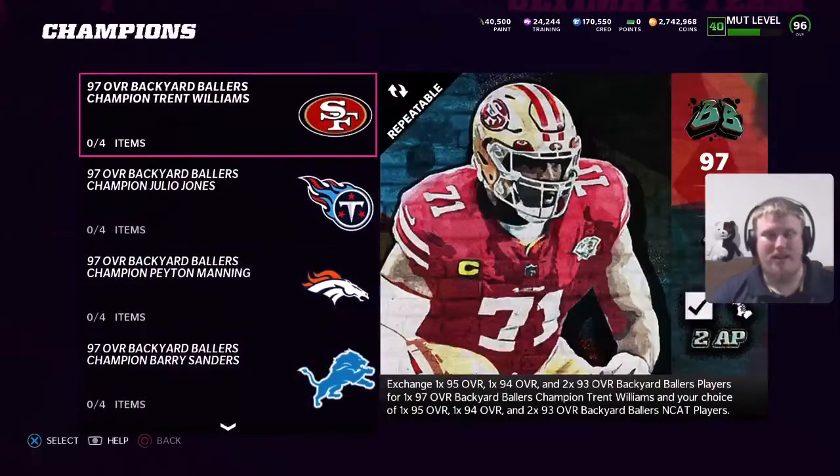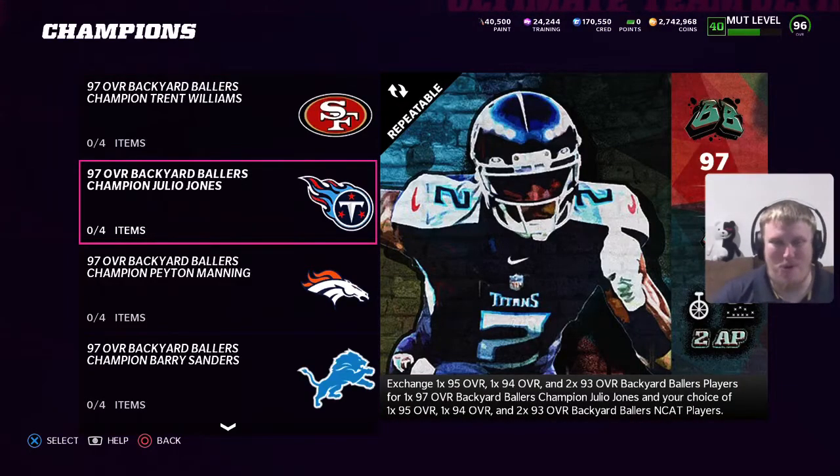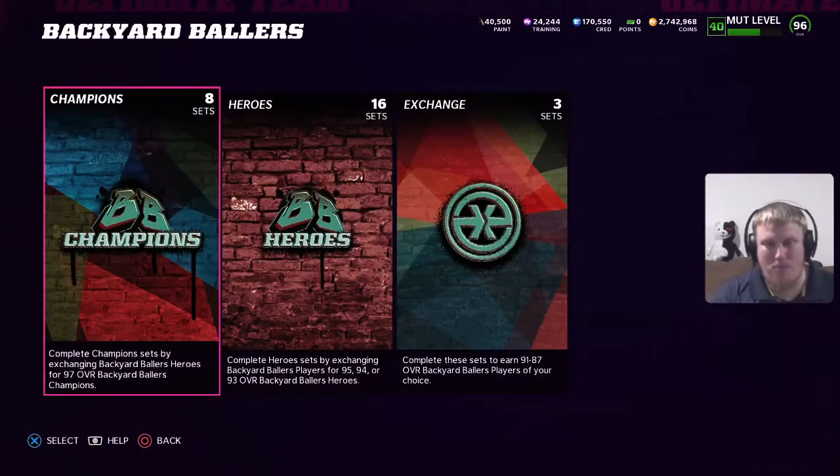Two champions have also dropped today. We're looking at Trent Williams coming in as a 97 overall fullback, and Julio Jones gets a 97 overall free safety card. So if you're running those Titans and Falcons theme teams, you're going to be able to get another free safety added to those squads. And we always have a limited time card with these promos, so let's go take a look at who it is.